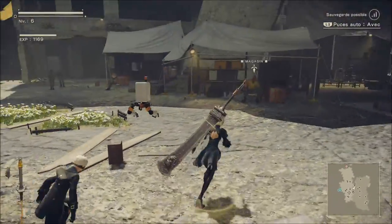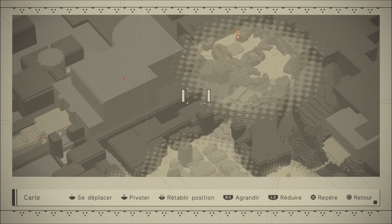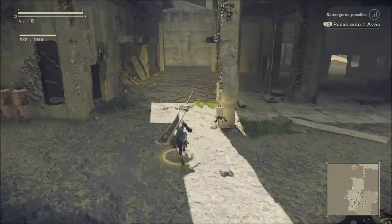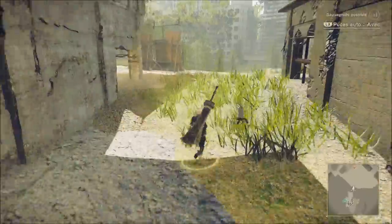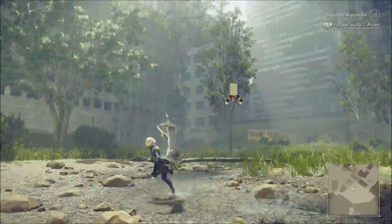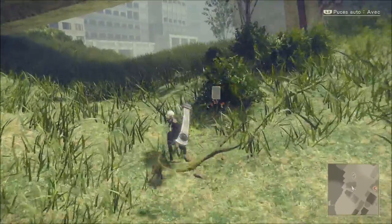J'ai sélectionné déjà une mission et elle se trouve ici sur la carte. On va la marquer et y aller de suite. On voit la barre d'XP en haut à gauche, c'est beaucoup mieux. On sort de cette base, un marché rebelle. Au niveau graphique, il est quand même assez beau, franchement — un style graphique vraiment sympathique.